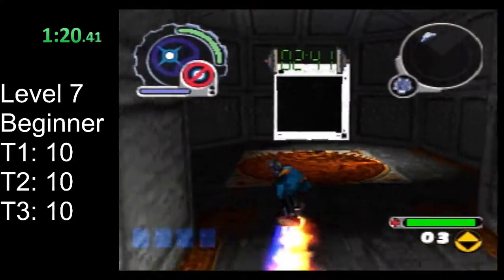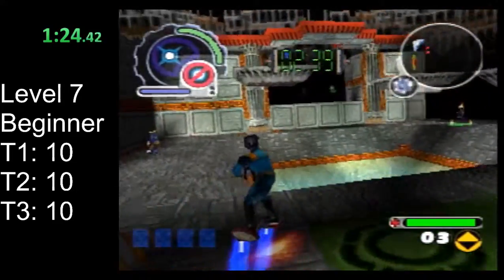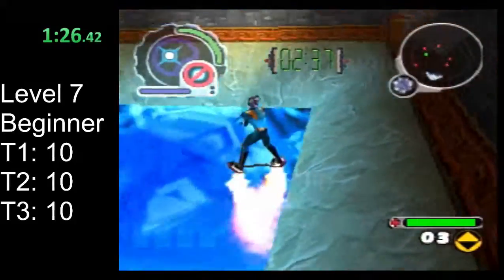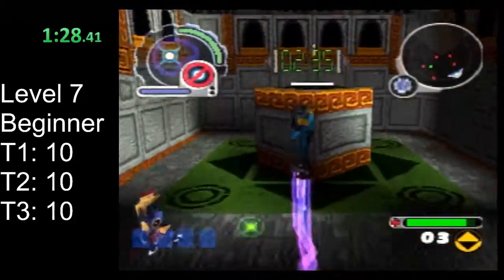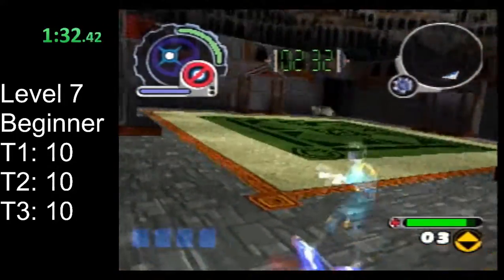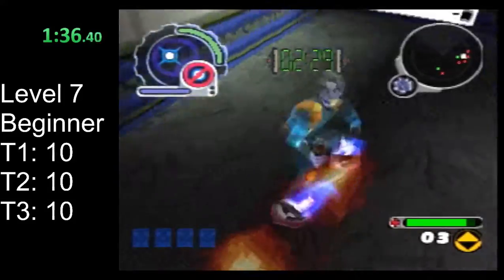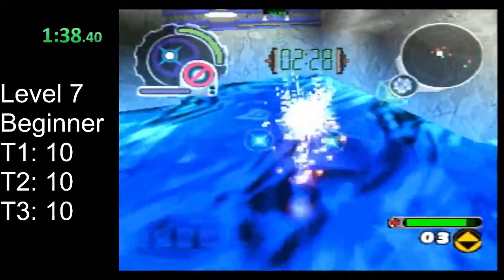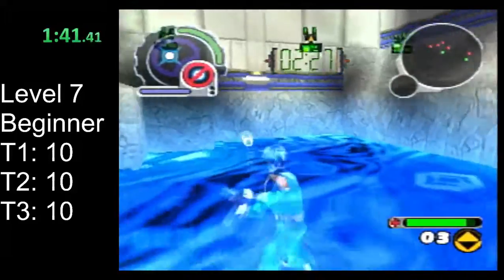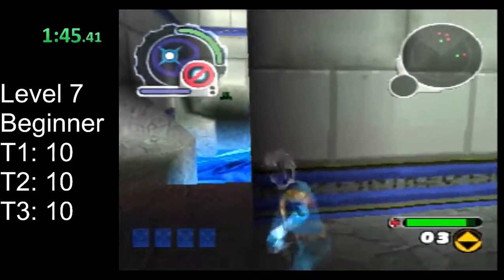So I actually recommend going to door two, dropping right down into this pit, and turning right back around. There's an invincibility power-up right here. You can pick this up, and then go ahead into door number one and mend the tear. Ideally, you can mend this before the invincibility runs out. That tear can be fairly difficult to manage.